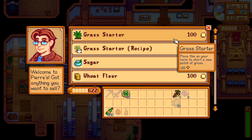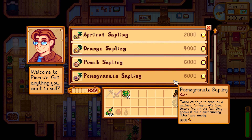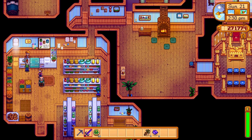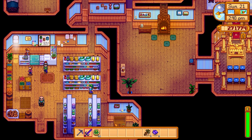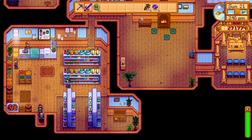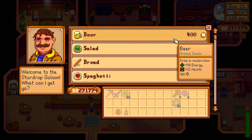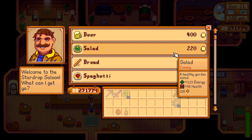We're going to Pierre's now. We're going to sell some pumpkin juice - only a small amount though. The reason we sold just a small amount was to keep our funds up for the cave, because we want to buy more salads off Gus and more bombs off the dwarf, so we keep the fun going.